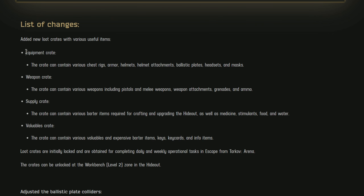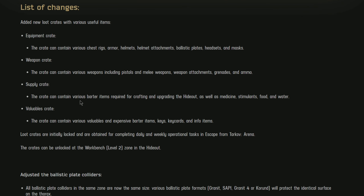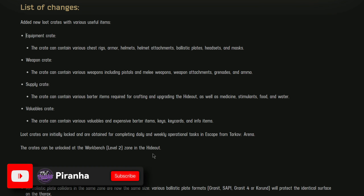So you've got a Weapons Box and a Scav Box. The Equipment Crate contains various chest rigs, armors, helmets, helmet attachments, ballistic plates, headsets and masks. The Weapon Crate contains various weapons including pistols, melee weapons, attachments, grenades. The Ammo Supply Crate can contain barter items for crafting and hideout upgrades, medicine, stimulants, food and water. The Valuable Crate can contain valuables, expensive barter items, keys, key cards and info items. Loot crates are obtained through completing daily and weekly operations in Tarkov Arena and can be unlocked at Workbench Level 2 in the hideout.